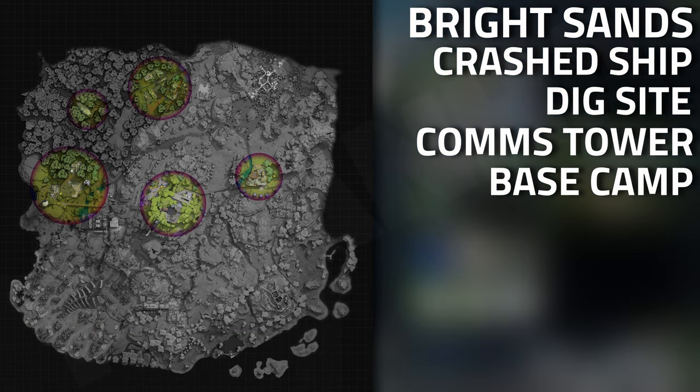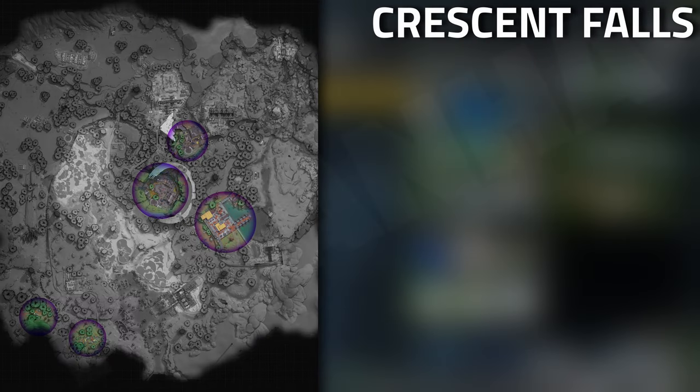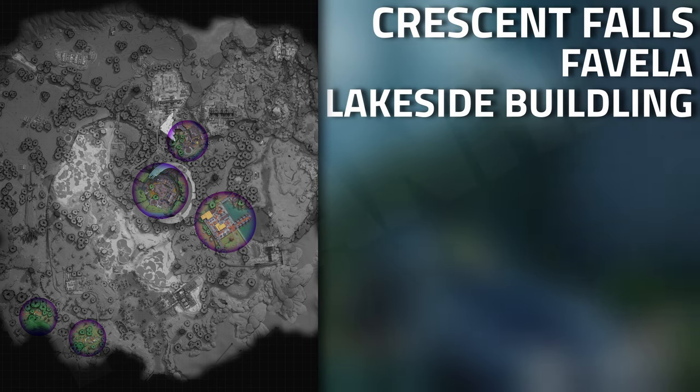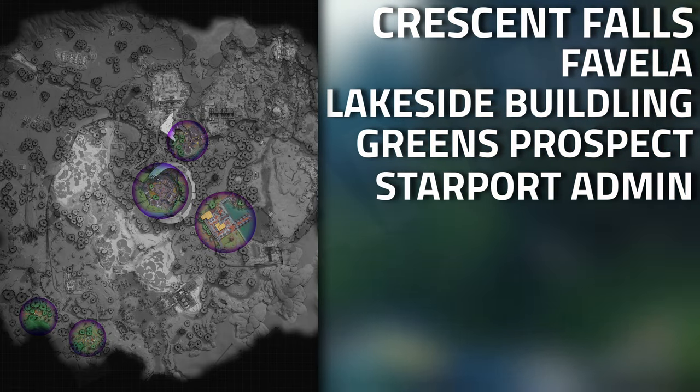Also the base camp and the east collection point. When it comes to Crescent Falls, it is extremely common over by the favela, as well as the lakeside building, Green Prospects, as well as the Starport Admin area.